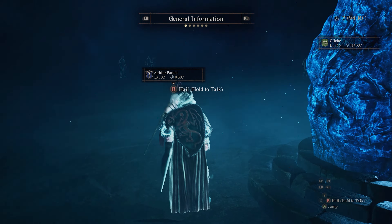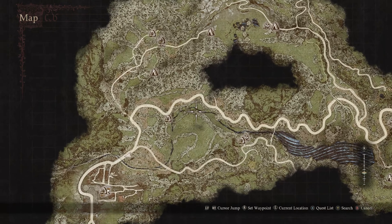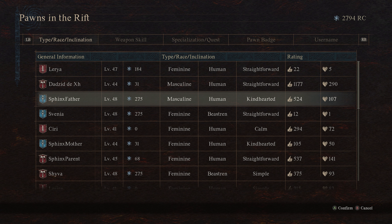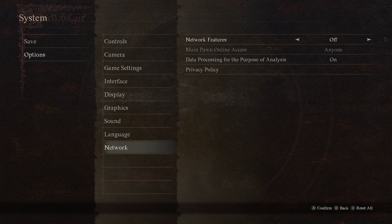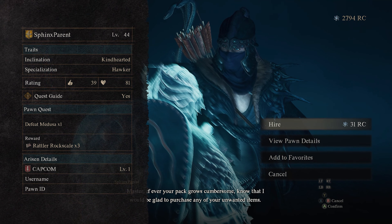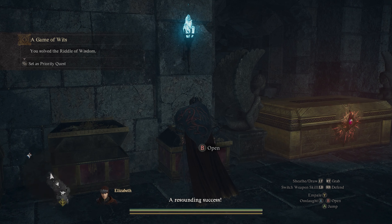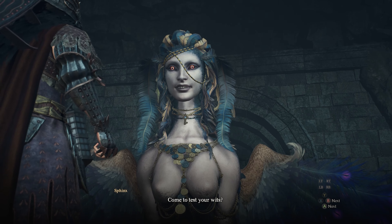You can get lucky and find a Sphinx Parent Pawn in any rift, but the easiest method is to go to Checkpoint Rest Town where there's a Riftstone of Fellowship just above it — this type of riftstone usually spawns Pawns with 'Sphinx' in the name. To guarantee you get a Capcom-made Pawn, go into your game options and disable network features. This removes all player-created Pawns, leaving only Capcom's own. Hire the Sphinx Parent Pawn, travel back to your Port Crystal outside the Sphinx, deliver the Pawn on the pedestal, and your reward is 1,200 Rift Crystals.